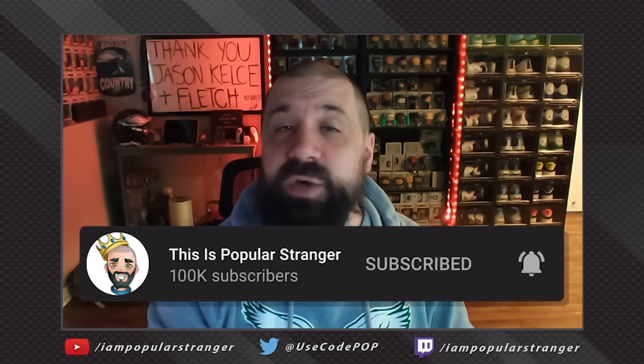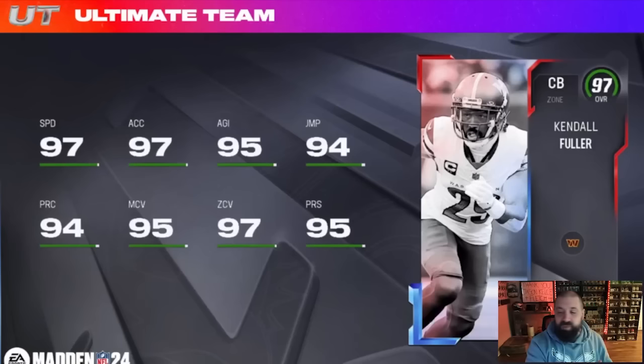I'm going to start with probably the biggest W of the entire promo — it's going to be a free welcome pack 97 overall Kendall Fuller. When you first log into the game after this promo goes live, you'll get a welcome pack containing a lower overall Kendall Fuller, and you'll be able to upgrade this card via solo challenges and the field pass. There are tokens you have to earn in solos and the field pass, and once you earn those tokens and apply them to the upgrade path, he eventually gets to this 97 overall.